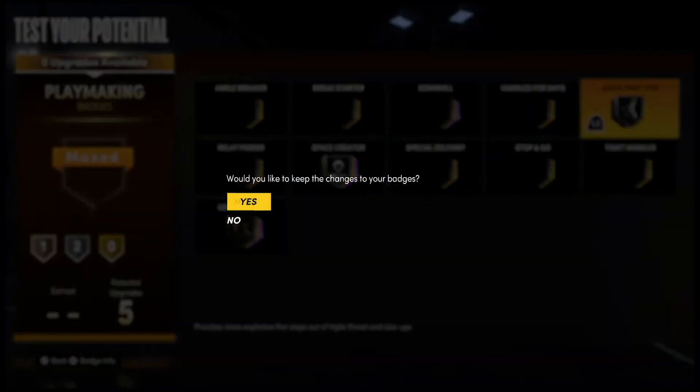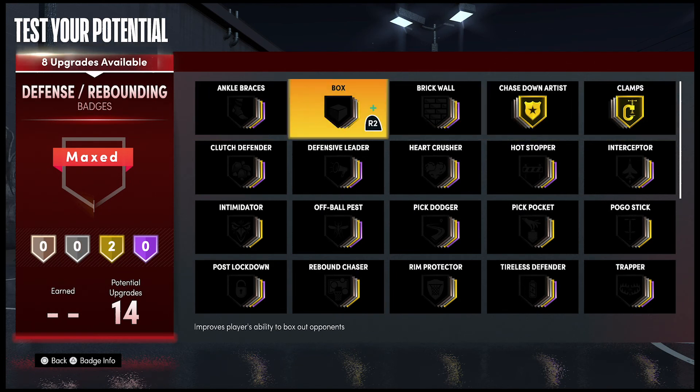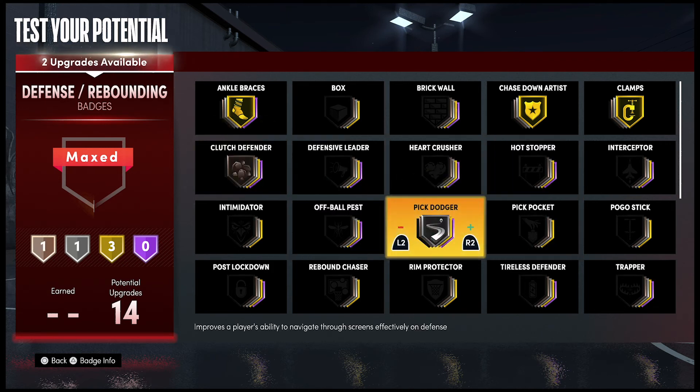For your playmaking badges, put Unpluckable on Bronze, Space Creator on Silver, and Quick First Step on Silver. For your defense and rebounding badges, put Chase Down Artist on Gold, Clamps on Gold, Ankle Braces on Gold, Clutch Defender on Bronze, and Pogo Stick on Silver.